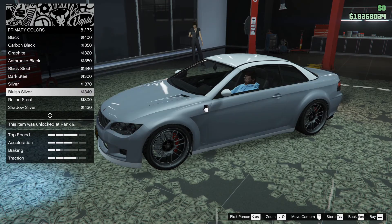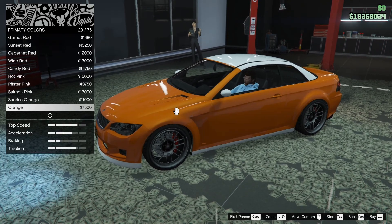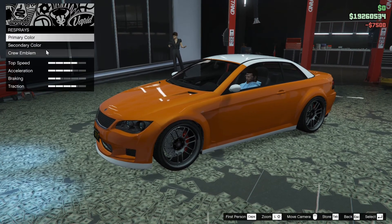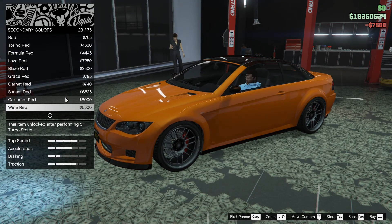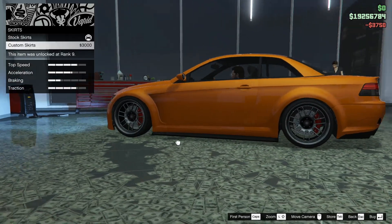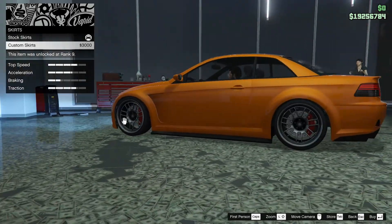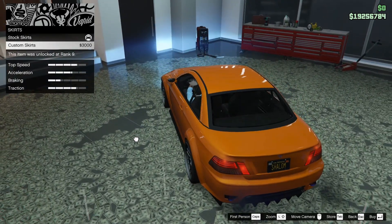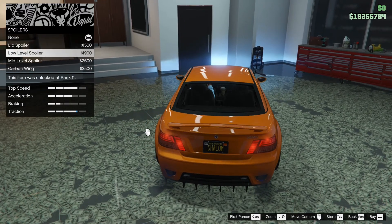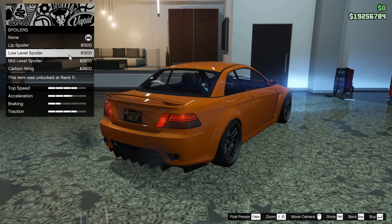Respray — we're going to go with... I know what we can go for. We're going to go for orange. Double orange. And then the skirts — honestly, not a big fan, but they kind of go with it though. I'm going to leave them off for right now. For the spoiler, we could go with the low level, or the lip, the mid level, or the carbon wing. I think we're just going to go with the low level.